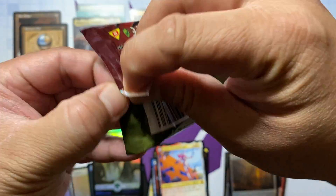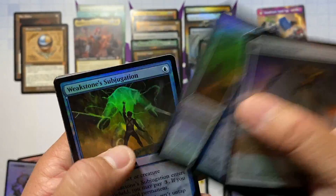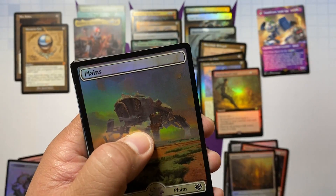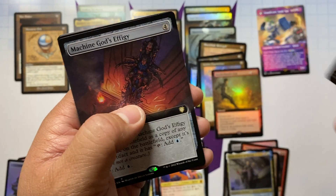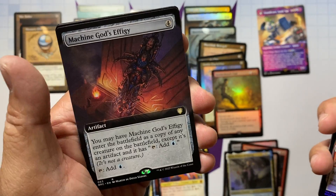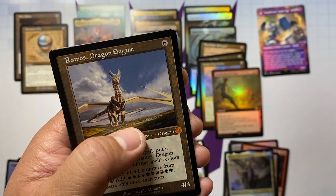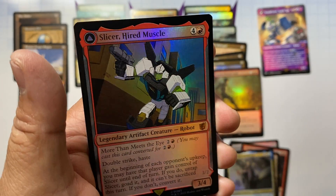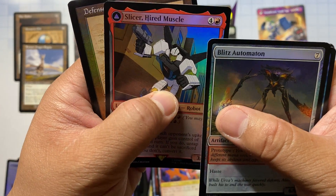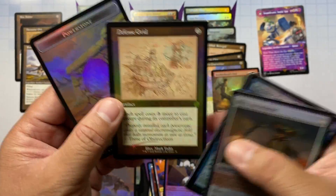Last pack guys, here we go — hoping for an epic ending to this collector box opening. Let's go shattered glass foil or a number schematic, that would make this box opening amazing. Here's an extended art full art — we have Urza Prince of Kroog, Teething Wormlet for our extended art, Machines God's Effigy. Pristine Talisman, Self-Assembler, Ramos Dragon Engine for our mythic retro, and a Slicer Heart Muscle. But let's see... Defense Grid — no number, but in the schematic foil treatment.